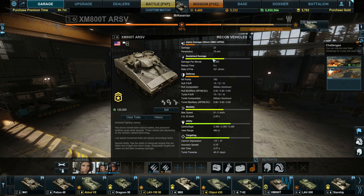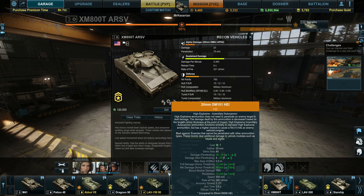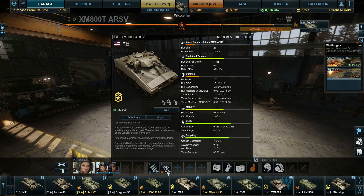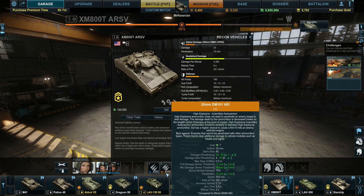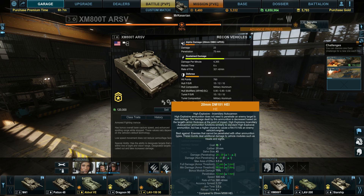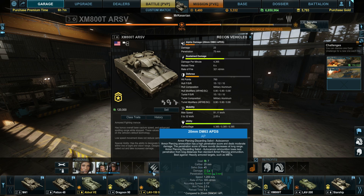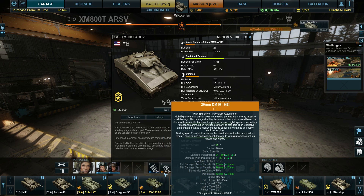My alpha is terrible, but my sustained damage is very high. You can see this with my AP rounds. With my HE rounds it's a little less good, but I'll probably be running HE mostly. This is actually HEI, so it has a better chance of causing a fire if it hits an enemy vehicle's engine. It has more damage than my APDS, and if I can get penetrating hits it's going to do a pretty decent amount of damage.